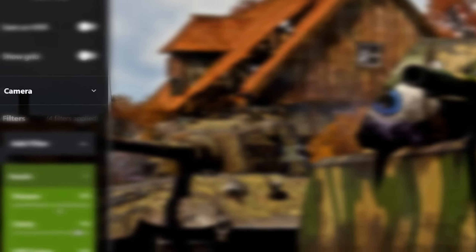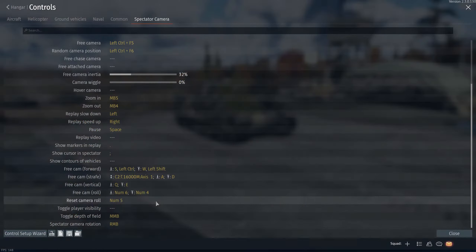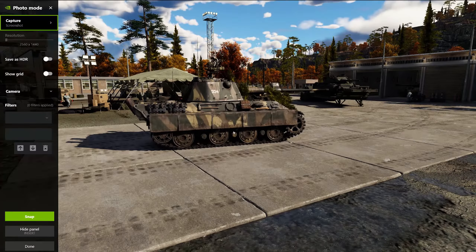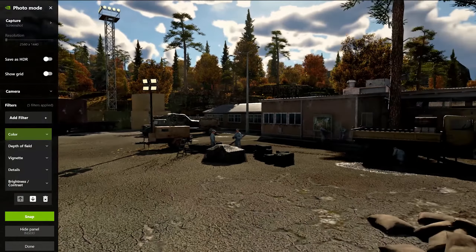In addition to that, there are some camera options you can change while in the Ansel menu. You can change both the camera's FOV and roll, which will allow you to have some more variation in your photo, although it isn't entirely necessary to do it through Ansel as War Thunder's free cam supports both of those features. You don't have to be in a replay to use Ansel either — you can use Ansel while sitting in the hangar as well, and freely move the camera around using WASD.